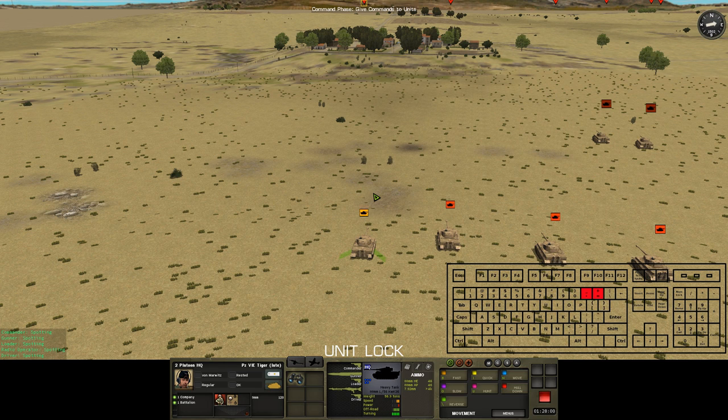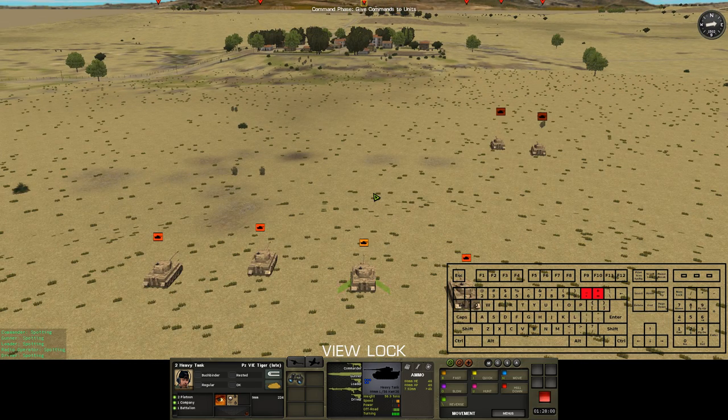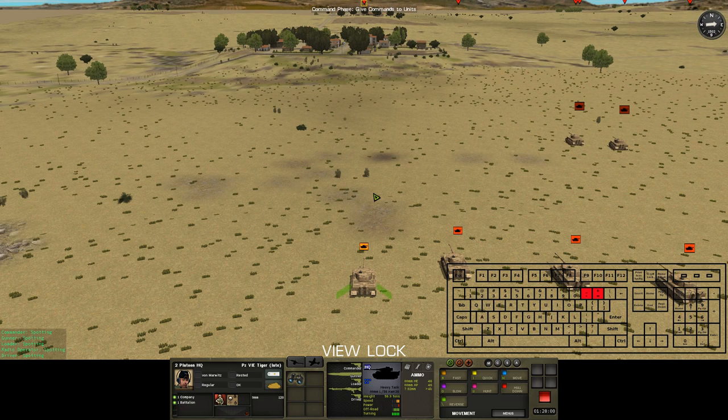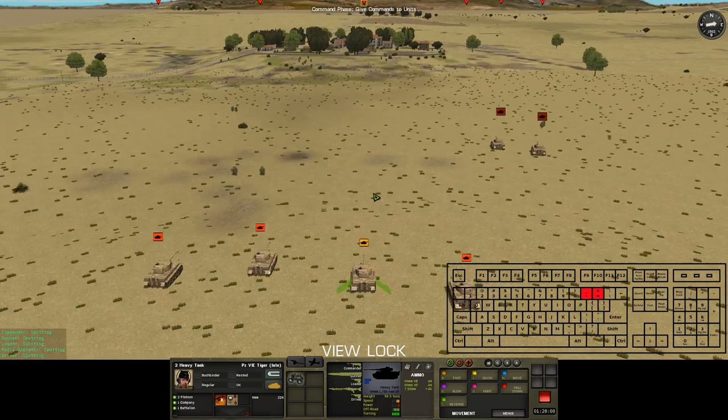For example, if we lock onto this Tiger Platoon HQ, pressing plus takes us to the first heavy tank, then to the second heavy tank. If we press minus it takes us back to the first tank and then to the platoon HQ, and we can cycle through the entire force like this if we want to check on all of our units.